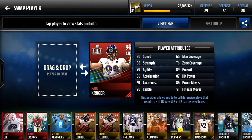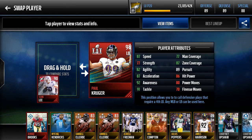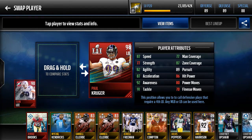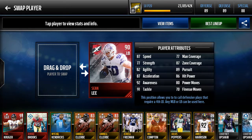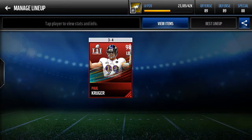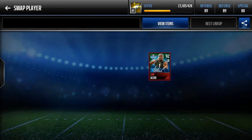Paul Krueger — he's a pass rusher in a linebacker spot, so it is a strange fit. I do like Sean Lee better in this spot — you guys tell me in the comments: Sean Lee or Paul Krueger? I'm going to put Paul Krueger in just because I don't like the Cowboys.